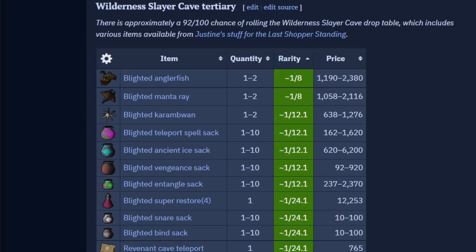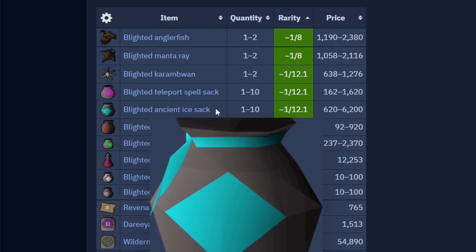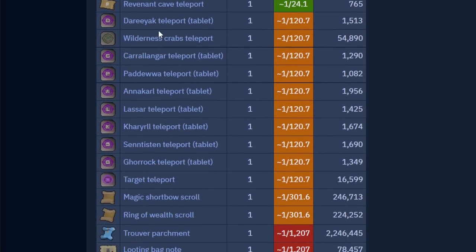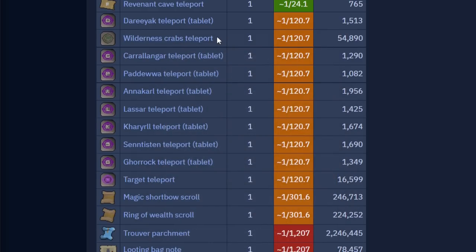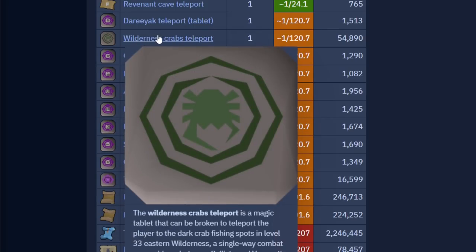Last month, Jagex added a new secondary drop table to every single monster in the Wilderness Slayer Cave, and this drop table is exactly what's in the LMS store — very interesting. The rate of getting one of these drops is extremely high. From the Greater Necrials it's a 92 out of 100 chance. Blighted Sacks are really nice, and Ancient Ice Sacks are great for Iron Men. Blighted Restores and food are always welcome, and then you get a bunch of Teleports.